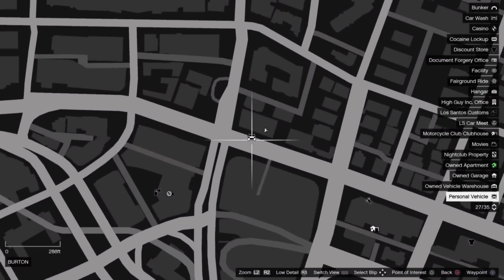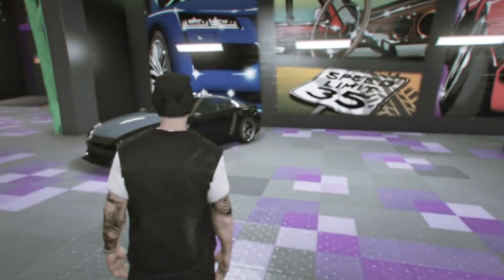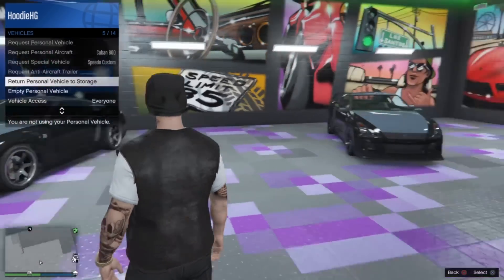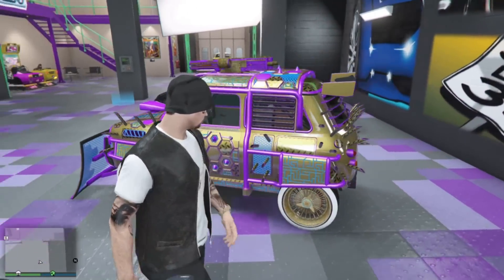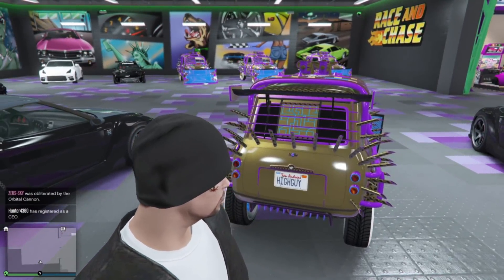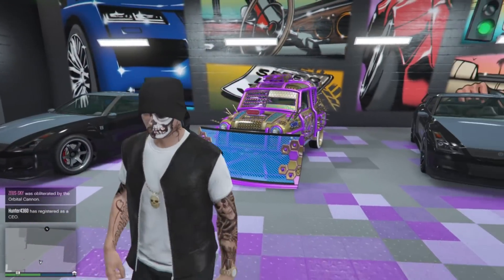If you look over here, the elegy that we had pulled out earlier is not there. Go ahead and hit pause — as you can see, we do have a personal vehicle outside, and it is actually now our duplicated ISI. From here, just go ahead and open the interactions menu and return personal vehicle to storage. There you go — this is now our duplicated ISI, and as you can see it has the same exact plate as the original. That is why you need custom plates, so the duplicates are then safe to sell.